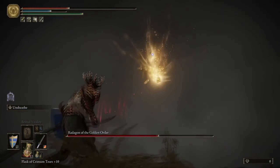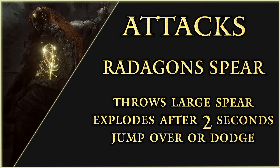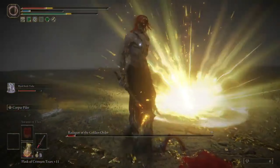Now that we have the basics covered, let's move on to the fight itself and mechanics you need to learn. Radagon has a total of 8 attacks and each attack can be dodged. His first attack, Radagon's Spear: he will throw a large spear that will explode after sitting for a couple of seconds. Jump over or dodge the spear and keep distance from the explosion.